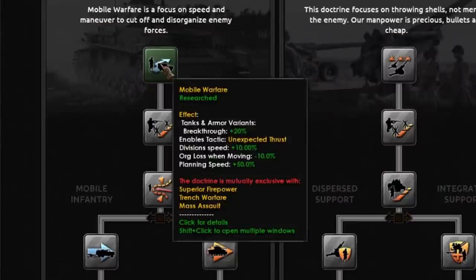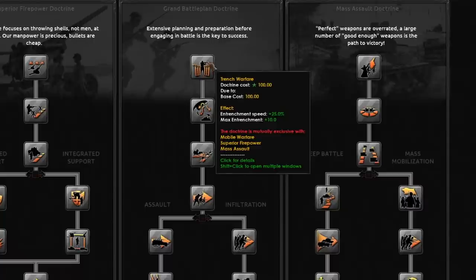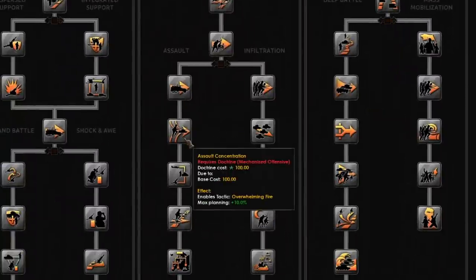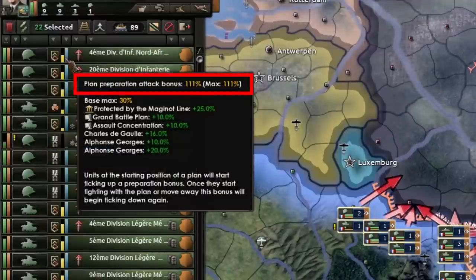Mobile warfare has a couple of doctrines that increase planning speed. Mass assault on the left side has a 10% planning doctrine, operational concentration. Grand battle plan gives 10%, and on the left side, there is a doctrine called assault concentration which also provides 10%. There are also some national focuses that give you bonuses to planning — for example, France with protected by the Maginot line. So keep an eye out for focuses that increase max planning. Overall, this can add up to a lot.